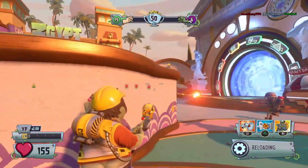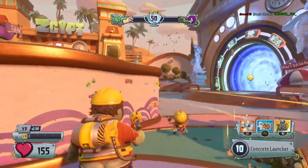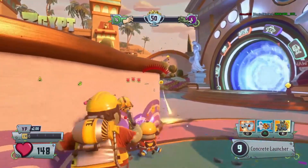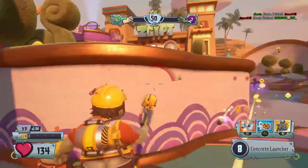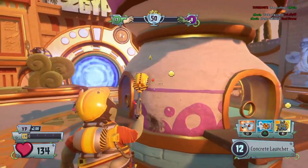First let's take a look at his health. It's 125 by default. The only reason why it's 155 here is because I was getting my ass kicked as a foot soldier with all of those roses back there and I had to switch to the engineer. That's when I started to really push back on them.